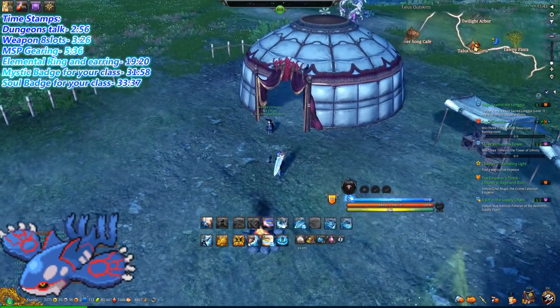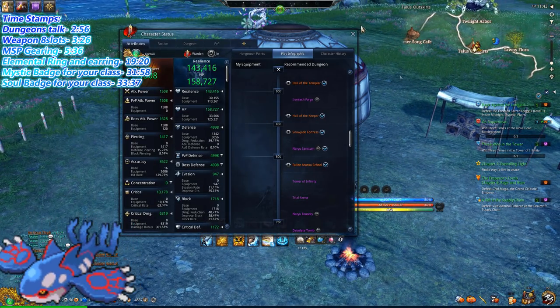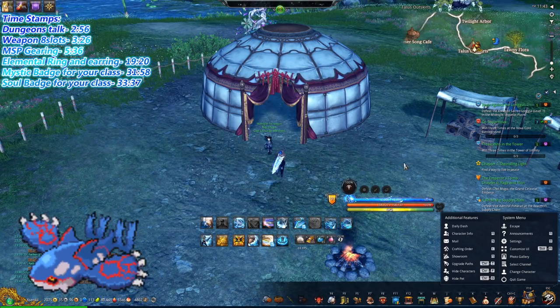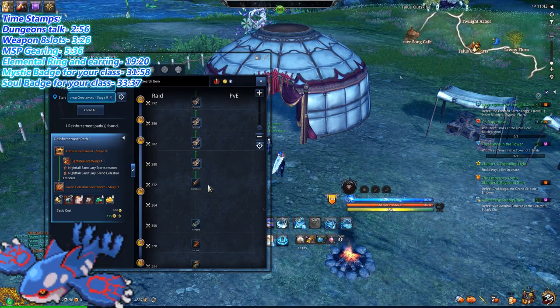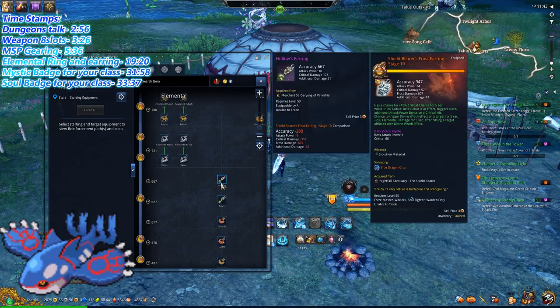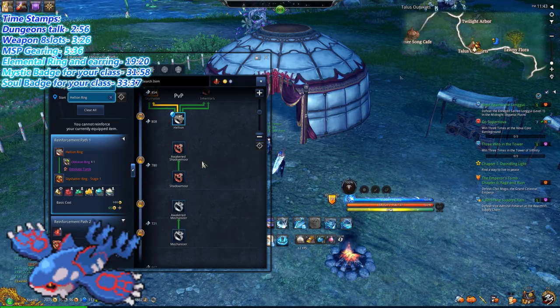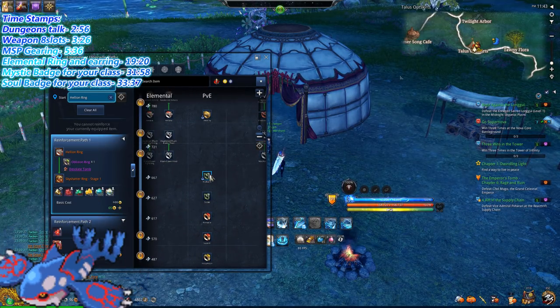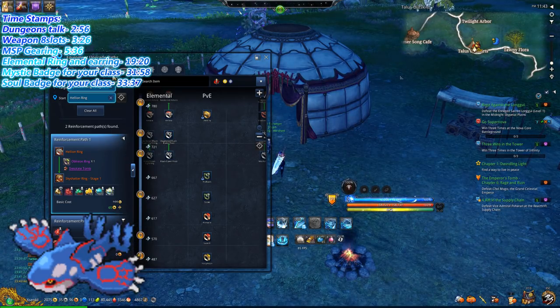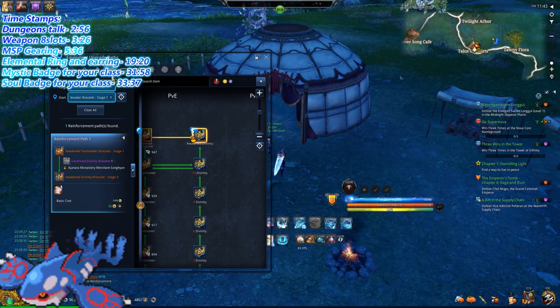Once you get enough of these stones, I only recommend you do stages 1, 2, and 3 at the very beginning if you do not have any gear. If you just got out of the story with the Scale Burn weapon and the hollows gear that the story gives you — they're not very good. Come here and do MSP stages 1, 2, and 3.